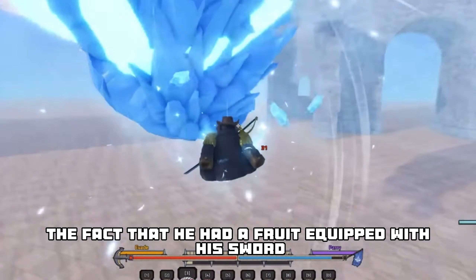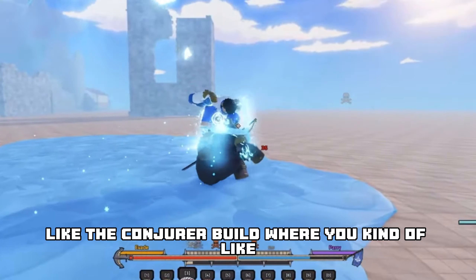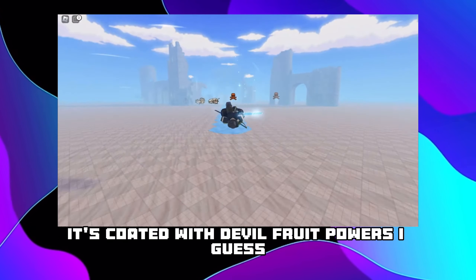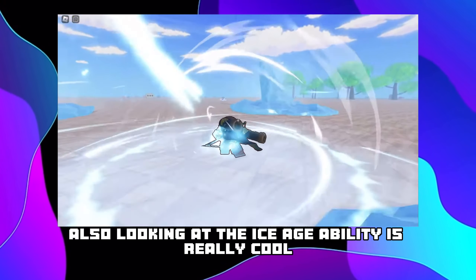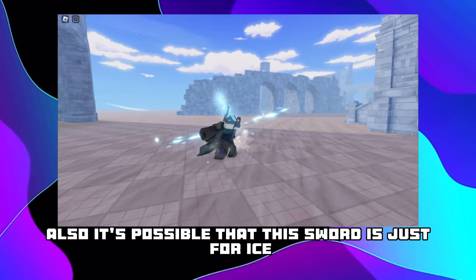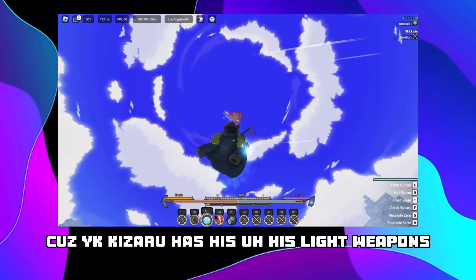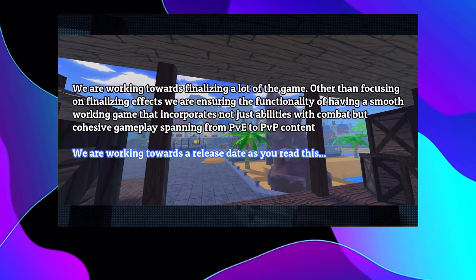Looking at the sword sneak again, it's possible the effects from before were just because he had a fruit equipped with his sword - kind of like Arcane Odyssey with a conjurer build where you can use your fruit and also your sword, but the sword is coated with the fruit's power. Also looking at the ice fruit ability, it's really cool because you can ice skate around. It's also possible that this sword is just for ice and not a normal sword - kind of like how Kizaru has his light weapons.